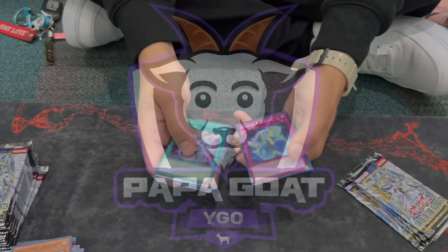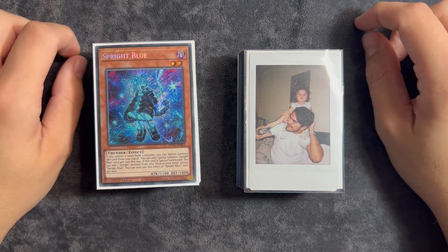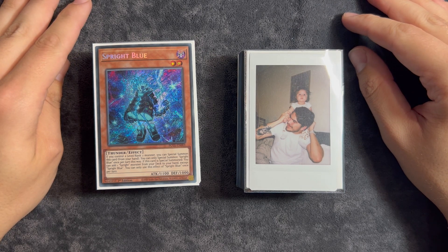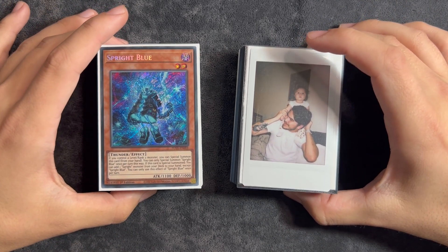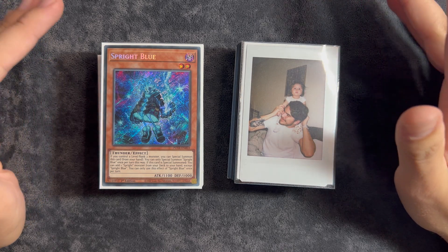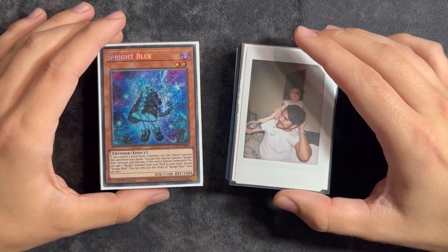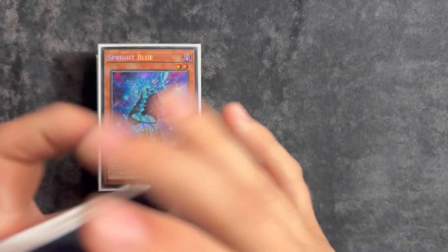I thought I was done with this deck too. Hey, what's up you guys, how's it going? It's Papa, and today I'm going to be showing you guys my updated Sprite list that I have been playing for the upcoming new format. I know a lot of you guys are tired of seeing Sprite, but it's probably the deck that I feel the most comfortable with going into this new format. We're going to be going into a format where there's three Macro Cosmos, three D Shifter, and I'm just not down for that.